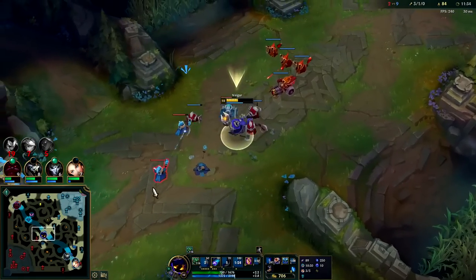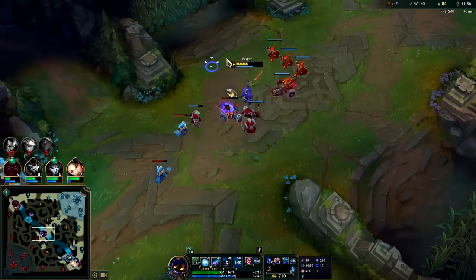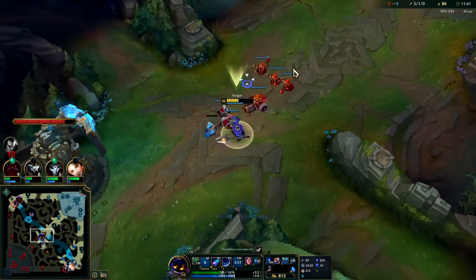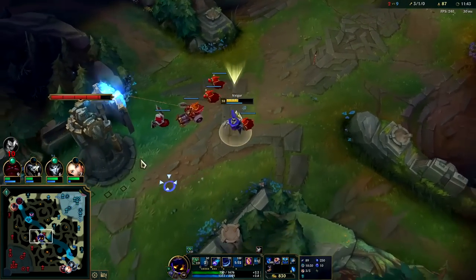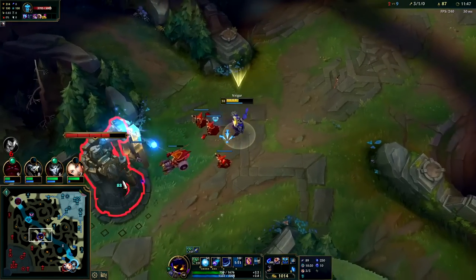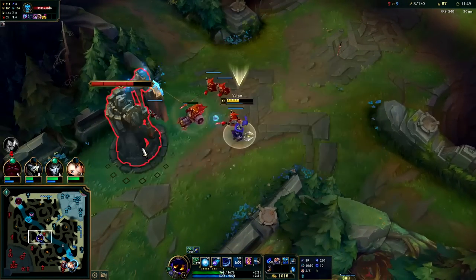You only play crazy aggressive like that when you've already read their cards. If he still had his windwall I wouldn't have done that — he could block my R or my Q or both. Echo's bot side, so this should be pretty safe. TP to get back to wave. He's in a really tough spot now — he should probably just roam and forfeit the lane.